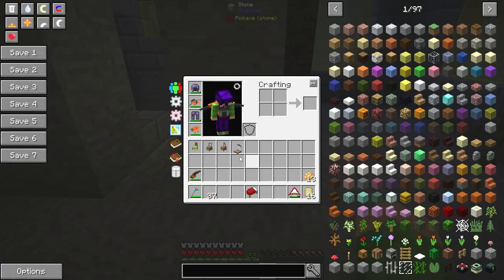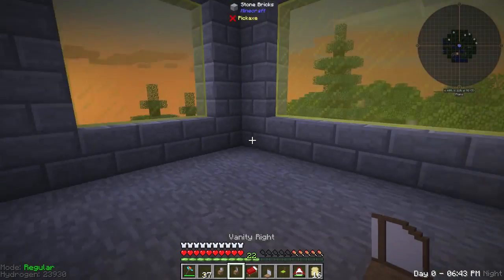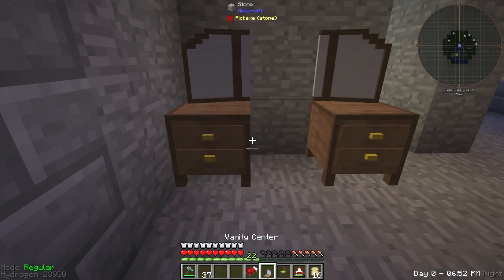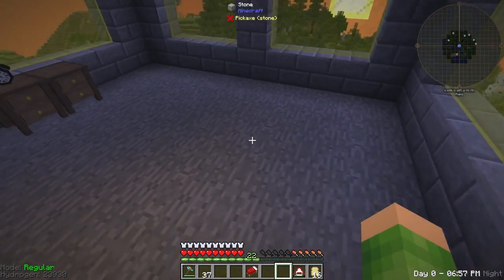Let's go see what else we can get. Oh actually, we've got our vanity — don't forget the vanity! Vanity can go here then, where we had it originally. There and there and there, with the chair in front. There we go. Perfect.